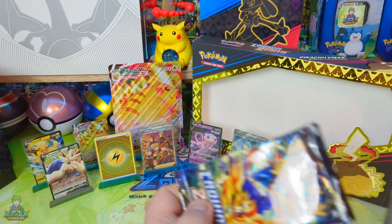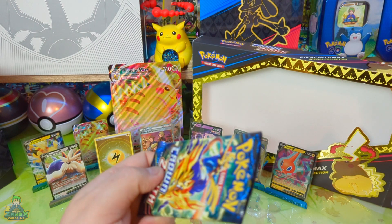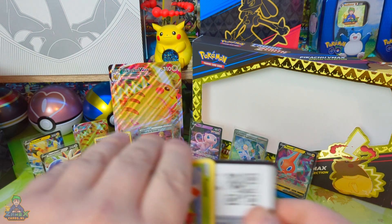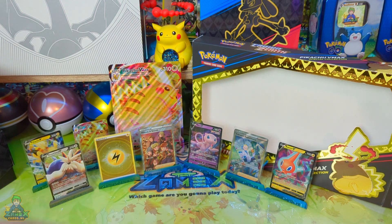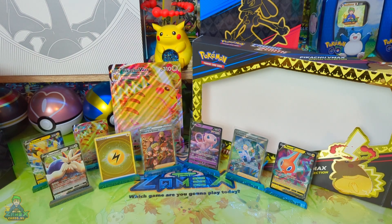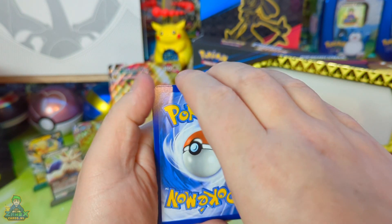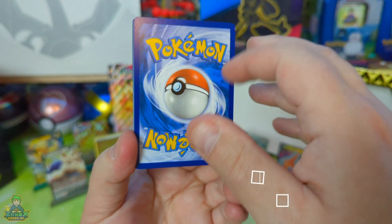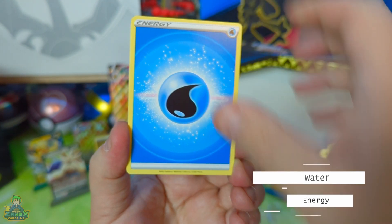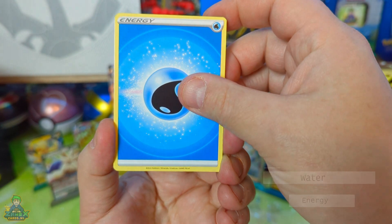Let's go! Ik ga gewoon voor de Grass Energy. Zamex schoen — daar doen we het voor. De Grass Energy ga ik verkiezen, jongens — en welke kiezen jullie? Oh, dit is de codekaart voor degenen die het online spelletje spelen. Nou, ik probeer hem niet te vergeten: 1, 2, 3, 4. Zamex schoen. De Grass Energy. Oh, nou heb je de water. Oké jongens, laatste pak van deze mooie box. Let's go!